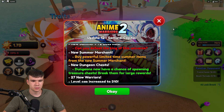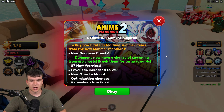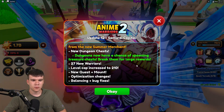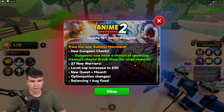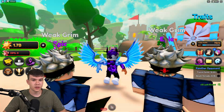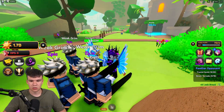Buy powerful limited time summer items from the new summer merchant. We also have some new dungeon chests — dungeons now have a chance of spawning treasure chests, break them for large rewards. 27 new warriors, guys. We have a level cap increase to 210, new quest amounts, optimization changes, and balancing and bug fixes, which is quite cool. So that's what's new inside this update, which is quite a nice little update.